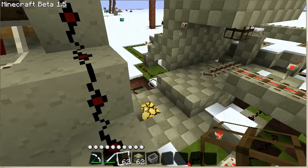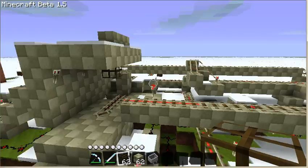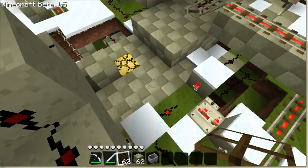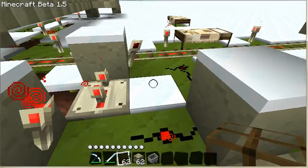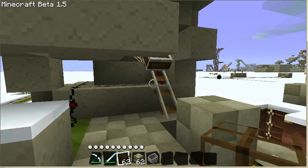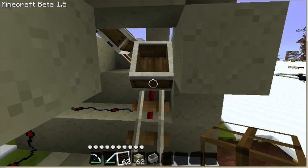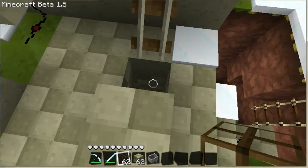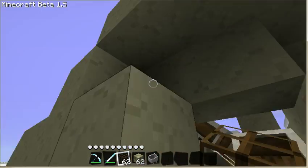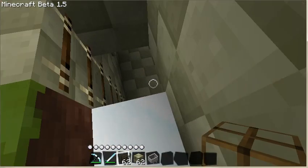It dispenses carts for the most part and sends them around, and if they're empty it will send them back to the dispenser. The dispenser is a pretty simple design — you send a short pulse to it. I thought the pulse was shorter but it's apparently a 4-tick pulse. That powers these on for a short time so the cart from here falls down into the station, and the next cart will spin around — it's like a corkscrew. I'll just call it a corkscrew dispenser.